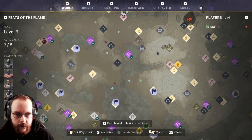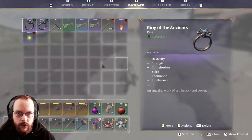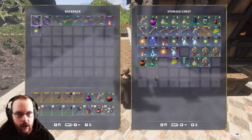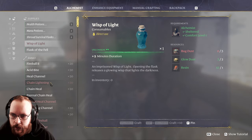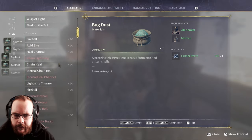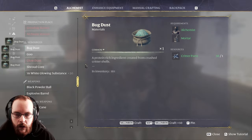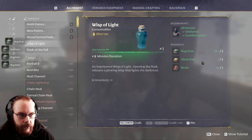Let's continue to explore today and see what we can find. I should get some wisp potions — I don't think I have any. Looks like I've used up all my stamina potions. I need bug dust, which I should be able to create from the get-go. You can shift and create 10 at once — I keep forgetting that. But I only have two glow dust, so that's limiting.